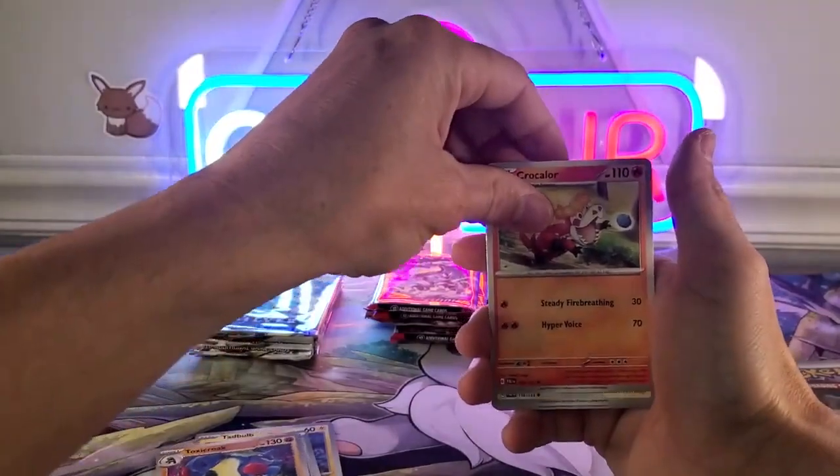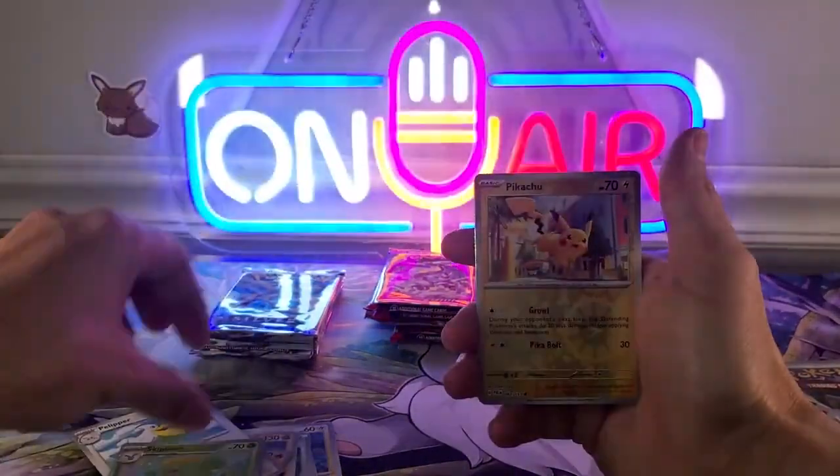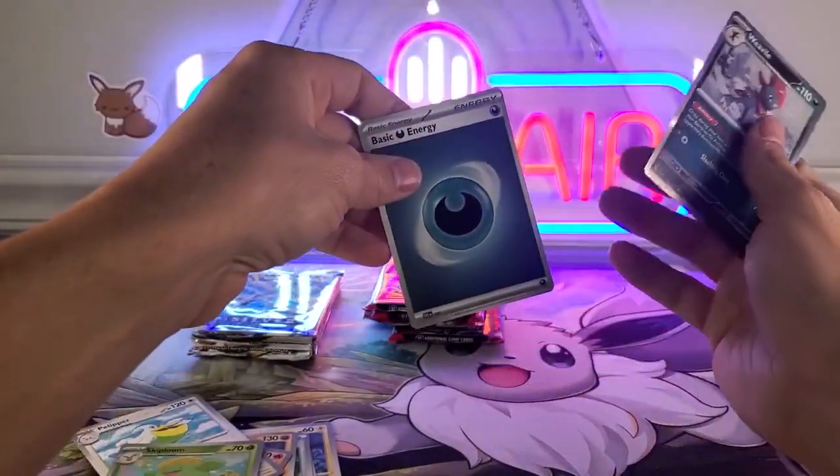Wigglytuff and a water energy. Second Paldea Evolved pack: Grapploct, Toxicroak, Quagsire, Flipper, Skiploom, Pikachu, and Weavile.